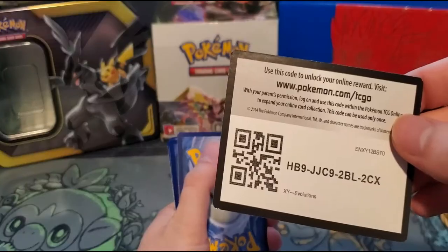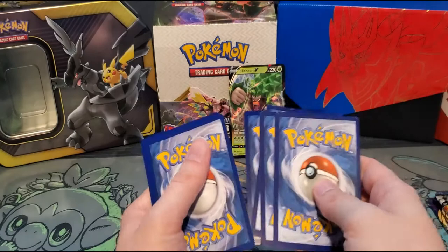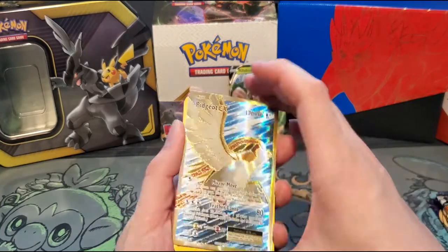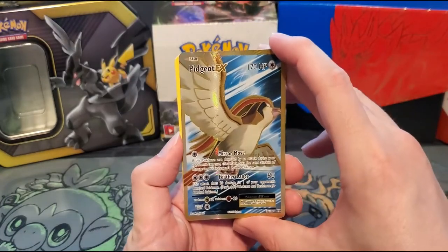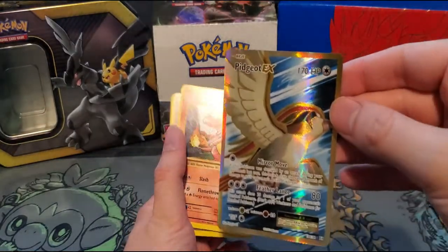There is the code card. I think this one's four for the card trick — I don't remember. But we got a Pidgeot EX which is very nice, very anti-climactic though. That is a full art EX as well.